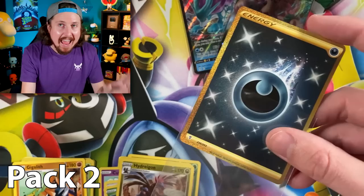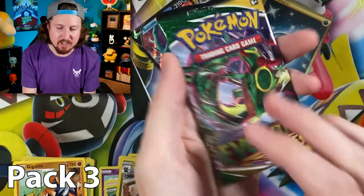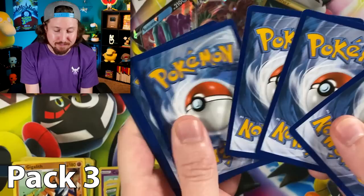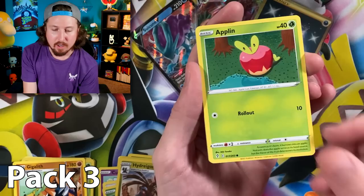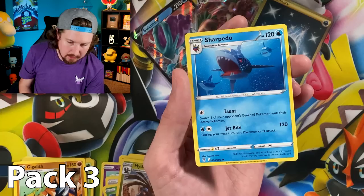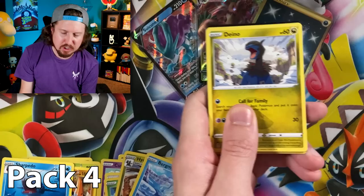What if this is a crazy booster box? What if we're about to open something absolutely wild? Right up there in the VIP section! Pack number three — that was a very surprising first pull from this booster box. We got Bergmite, energy, Crystal Cave. Does anybody out there collect crystals? Let me know — there's the code card. Let's move on.